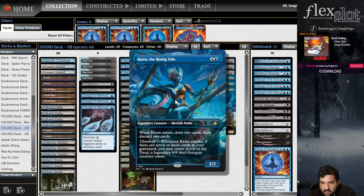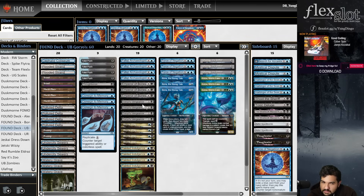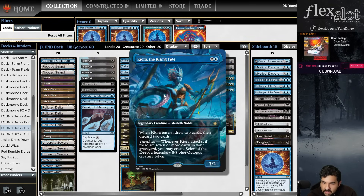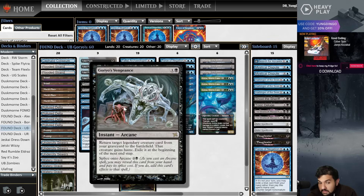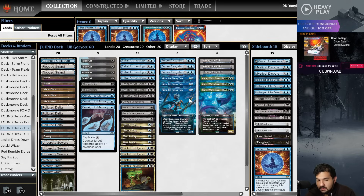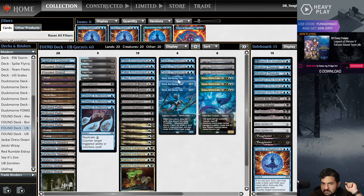You also get the new card from Foundations: Kiora the Rising Tide, a three-mana 3/2. When it enters you draw two and discard two. Threshold — whenever it attacks, if there are seven or more cards in your graveyard you may create a Scion of the Deep, a legendary 8/8 blue octopus creature token. You can also Goryo's back Kiora in a pinch — it still makes the 8/8 token if there are seven or more cards in the graveyard. Kind of reminds me of Jace, Vryn's Prodigy.